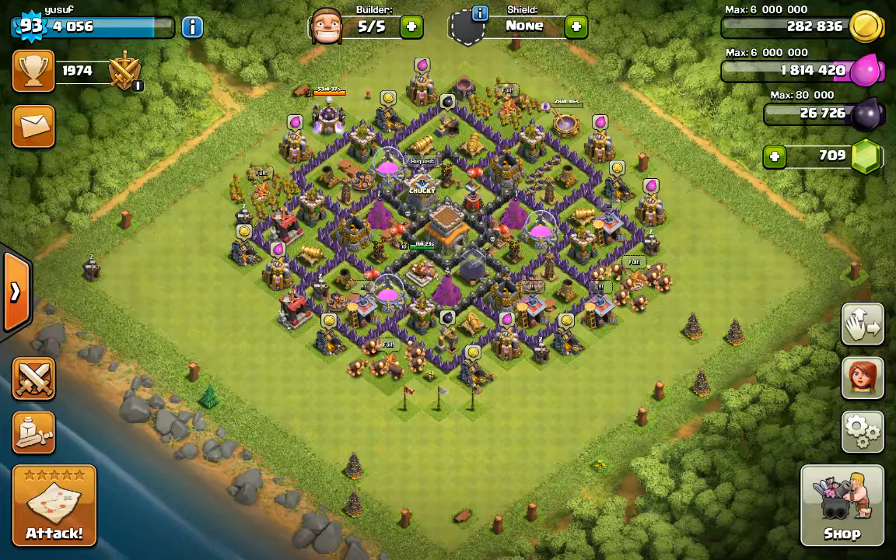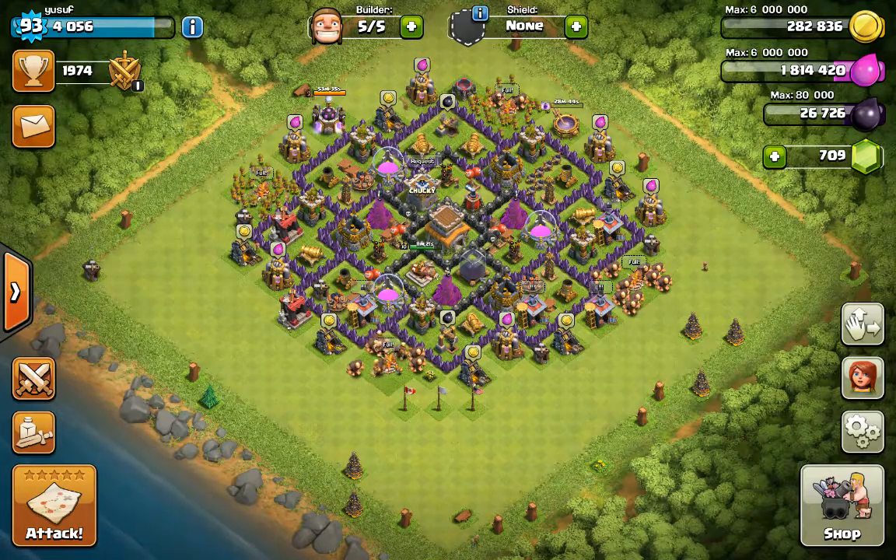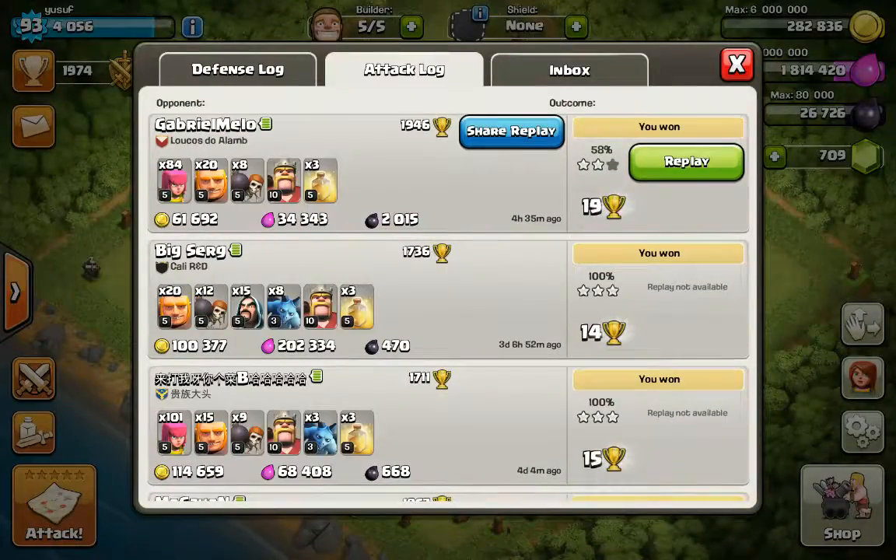Since I'm a Town Hall 8, I'm going to show you guys my farming strategy for Town Hall 8. As you can see in this raid right here, I got 2,015 dark elixir — that's a lot of dark elixir for us Town Hall 8s. So let's get started.